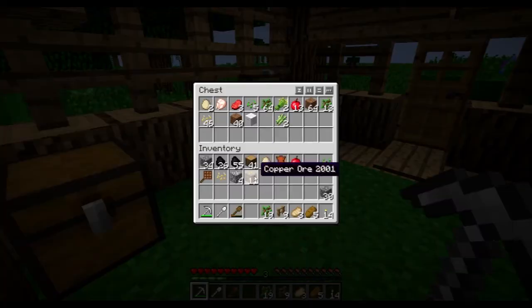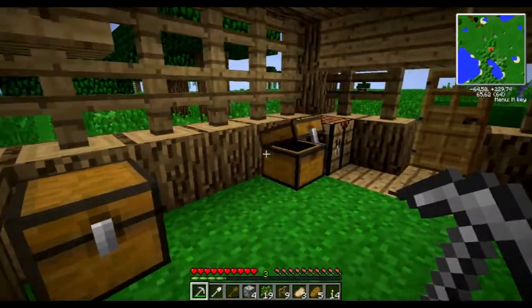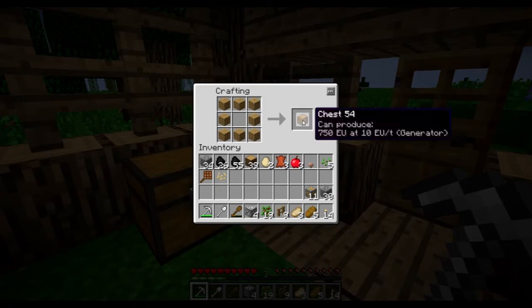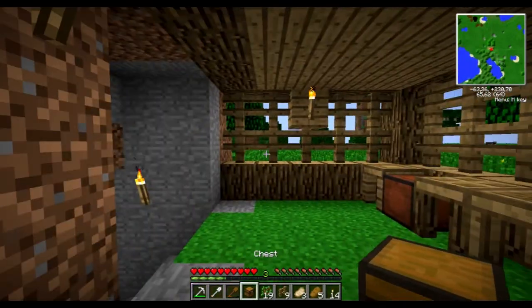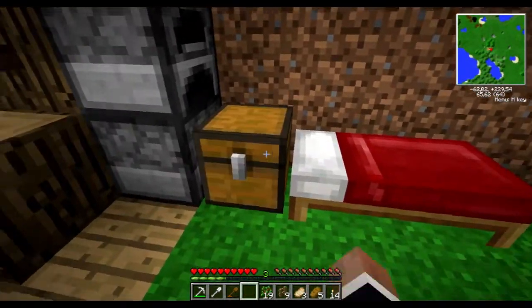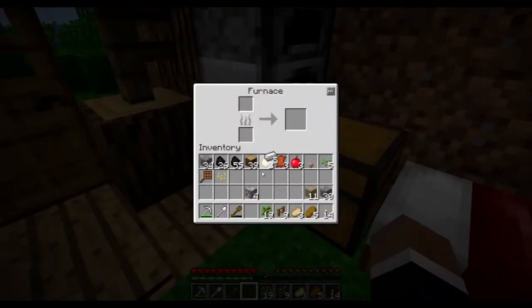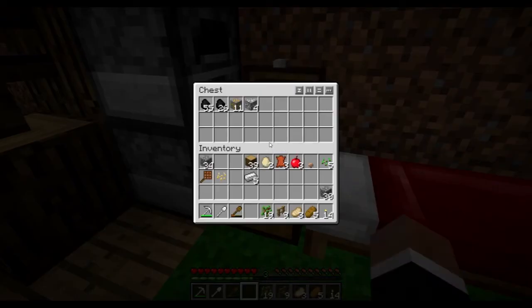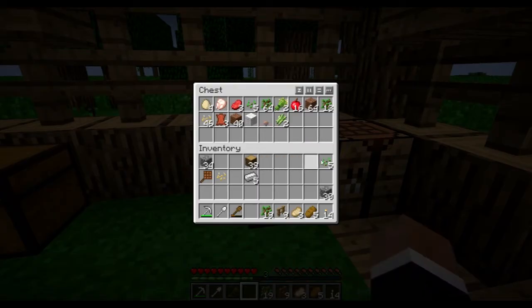I'm gonna put that book back in here. I want one more chest. There we go. We can put iron there, and let's put away this charcoal, copper and these ores. We can put natural stuff like eggs and food and that there. We don't need to carry around all these things.